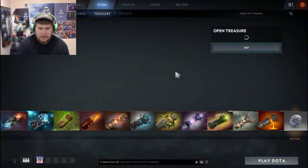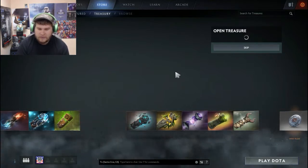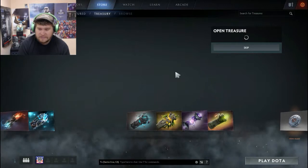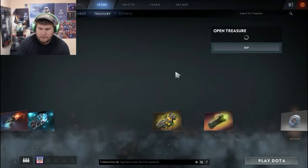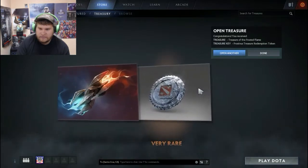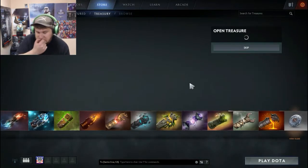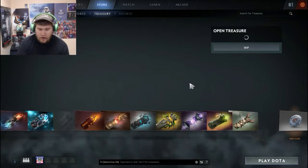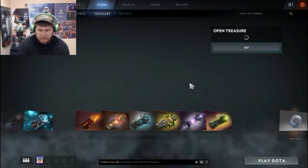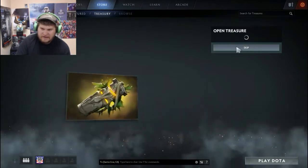The older chests are much better than the newer ones when it comes to net worth trade value on the market, especially since trading has become a little different now with the dates being removed. Look at that — we got one coin. They're only worth like three dollars so I'm probably not gonna sell it; I'll probably open it for a set or something.